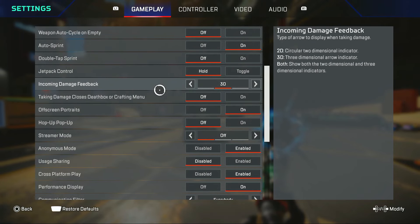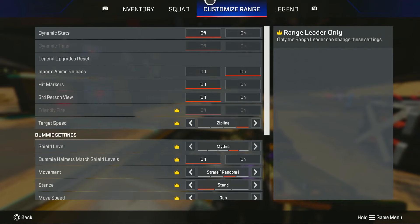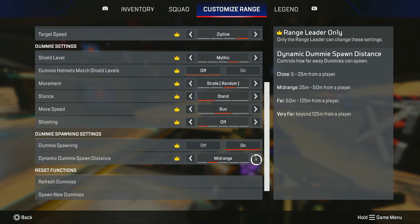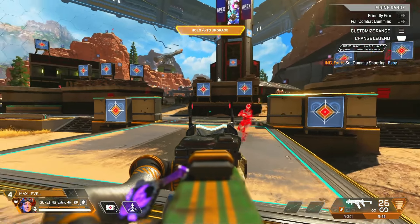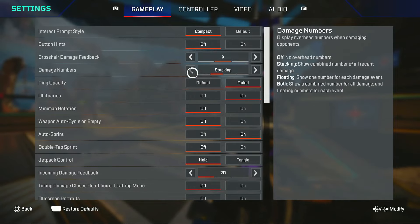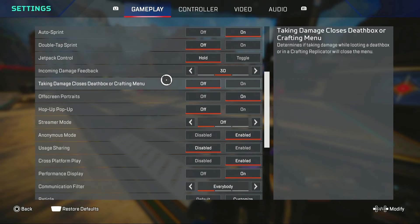Incoming damage feedback — I like to keep this on 3D because on 2D there are some weird lines on your screen when they shoot you. You can see the line on top and it bothers me while I'm aiming, so I like it more on 3D where it's just a pointer or arrow.